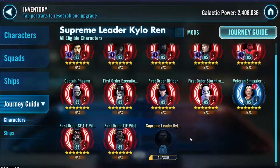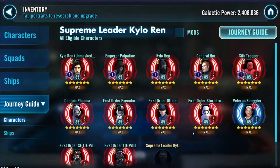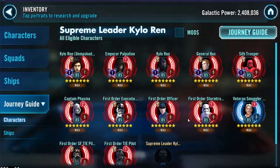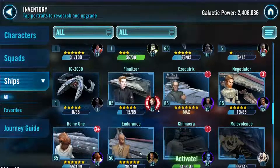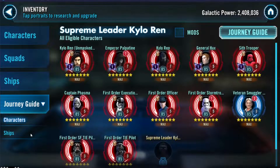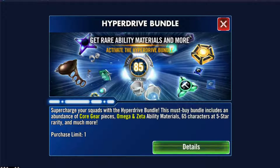Our main event right now is Supreme Leader Kylo Ren. Two days ago we finally got Emperor Palpatine up to Relic 7, which means I now have all the requirements for the SLKR event, including the Finalizer which we got up to 5-star. We finally have everything unlocked for the event and we currently have 40 shards collected so far.